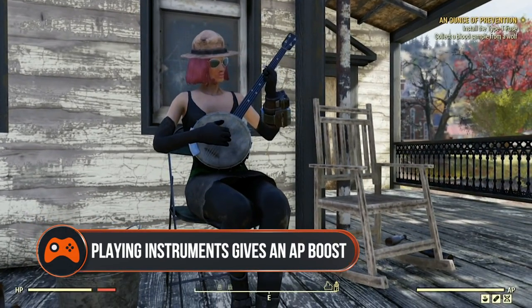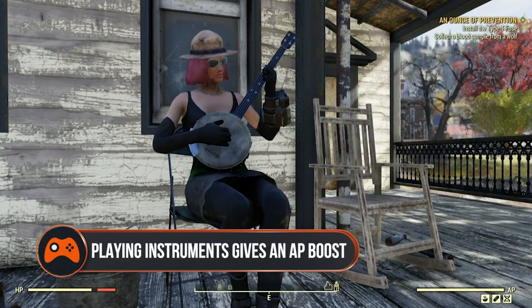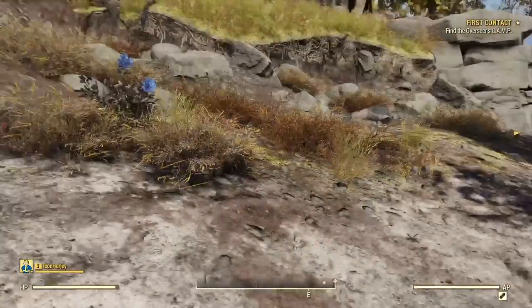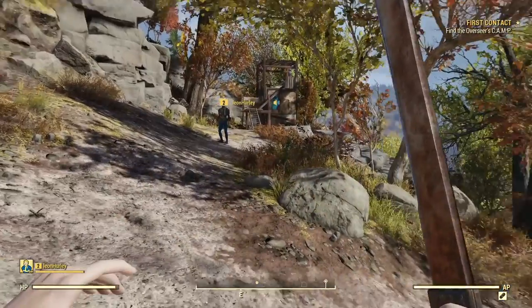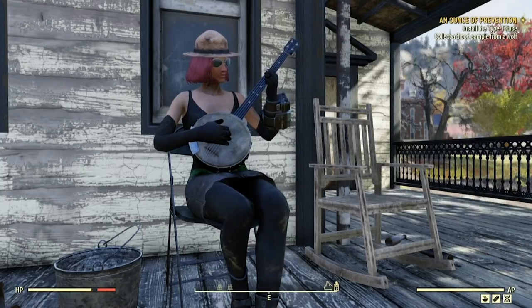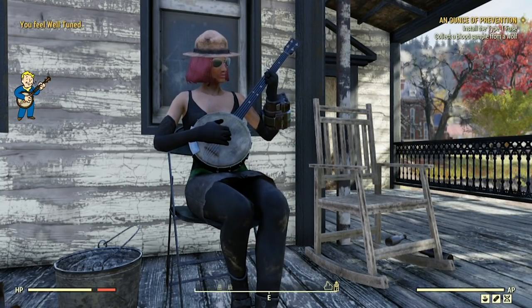Playing instruments gives you an AP regeneration boost. When you're making your way down the path to Flatwoods right at the beginning of the game, look to your left and you'll come across a treehouse filled with instruments. Play one of them for a while and you'll get a boost to your AP regeneration rate that lasts a whole hour.